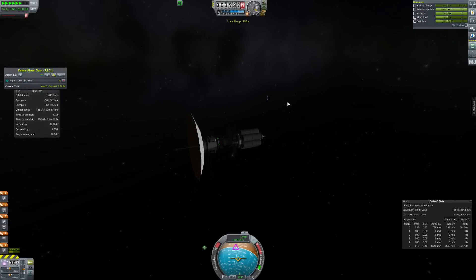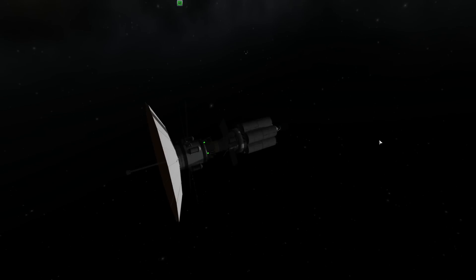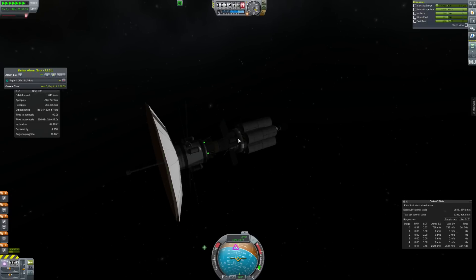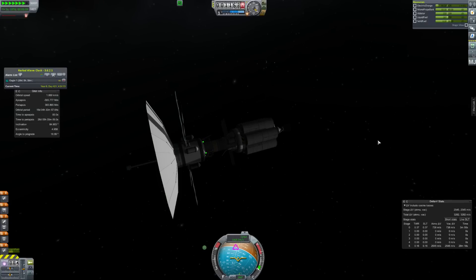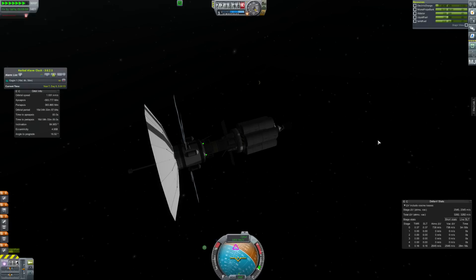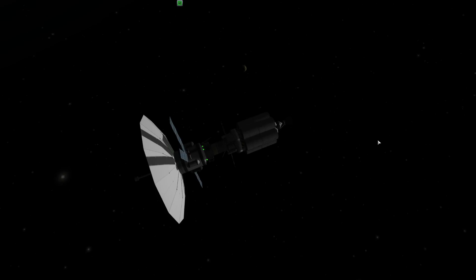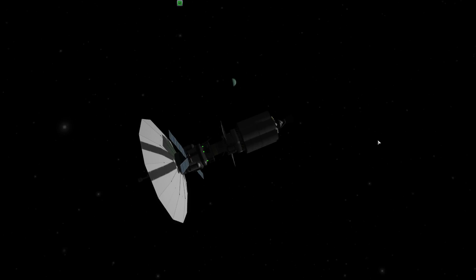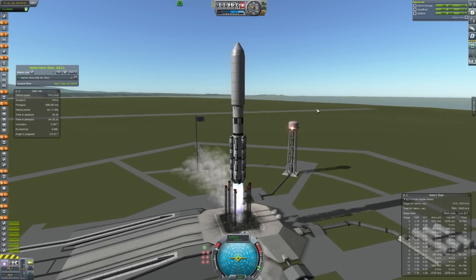Hey guys, this is KSP with Tate and today you'll join me for episode 6 of Road to Colonization. We start with the Eagle One, launched very early in Road to Exploration, finally arriving at Jool. It ran out of electric charge a long time ago because it had very few solar panels. Now it's just flying past. You can see nicely that the moons are orbiting — a pretty demonstration of orbital mechanics, which we got from the Juno mission in real life as it arrived at Jupiter.